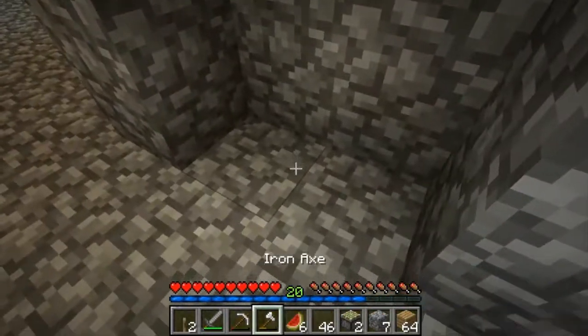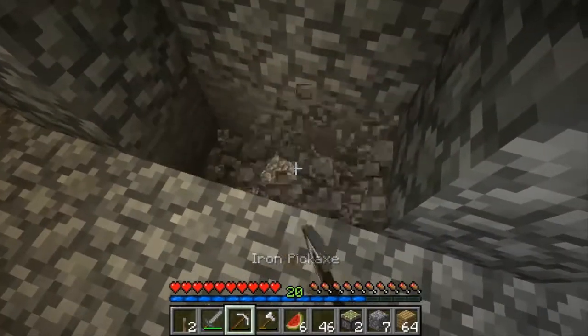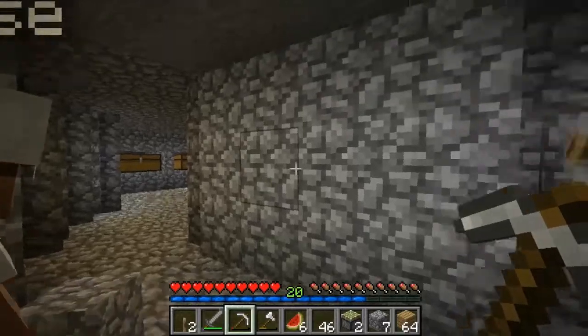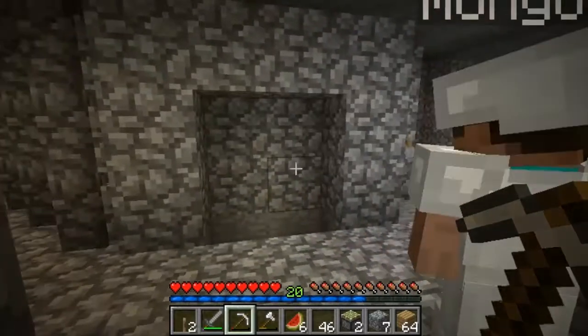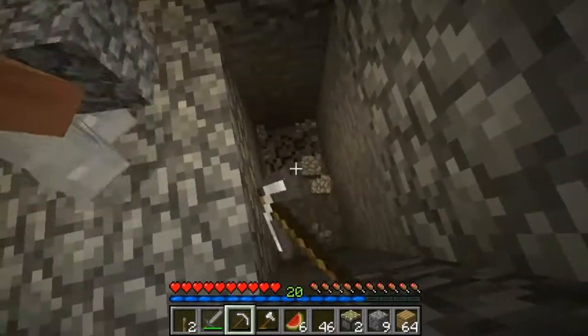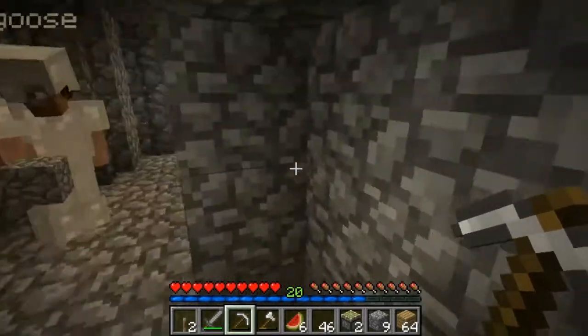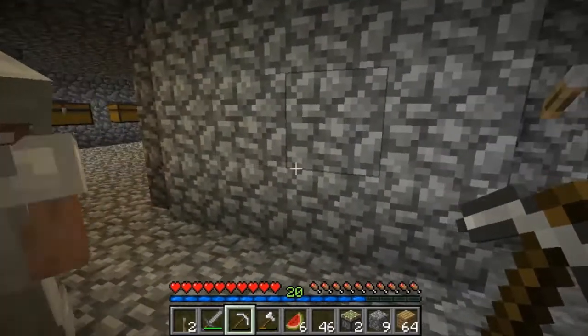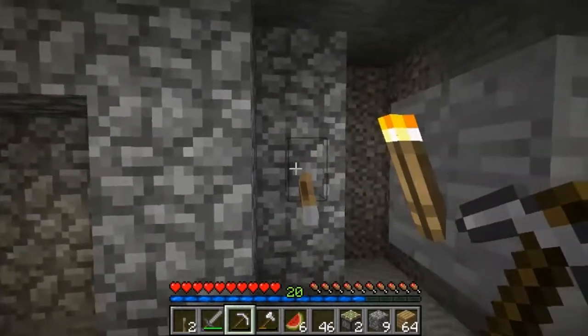So as you can see, the sticky pistons will pull the block back and here is going to be the secret entrance. You can't see the entrance there below those blocks — so there's the secret entrance. We're going to try not to fall down in this hole, and that is basically it. So we press the lever, and there you go — it's a secret base where no one else is going to see it.